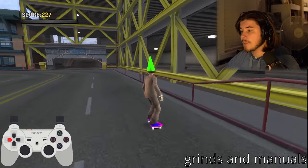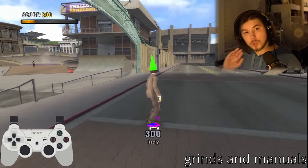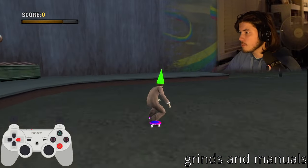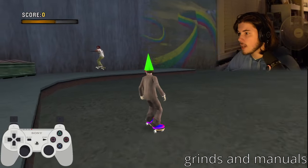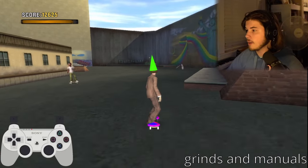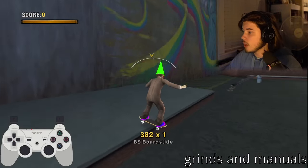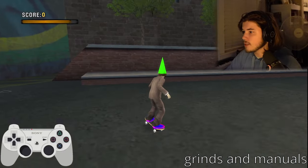Let's go to School 2 to practice linking tricks. There's a curb area I like a lot — you can do a grind on one, jump to the next, and then quickly jump to a third, linking three grinds in a row. From there you can grind, do a flip trick, grind again, do another flip trick. You can also chain grind to manual, flip trick, grind, flip trick, manual. Don't be afraid if you keep bailing — you'll get better over time.